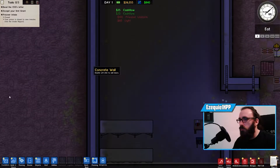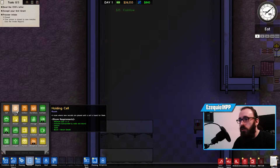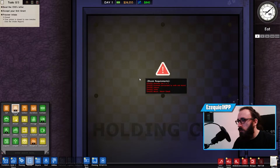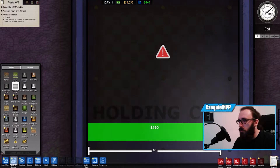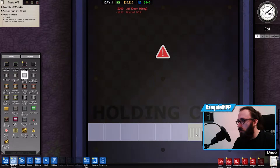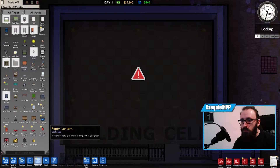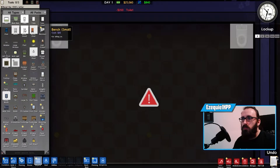Reception completed. Now let's set up the holding cell — that's where your new recruits are placed until a cell is found for them. I'll put it here with barbed walls for enclosure, and place a jail door here. Now I need a toilet and a bench in the corner.